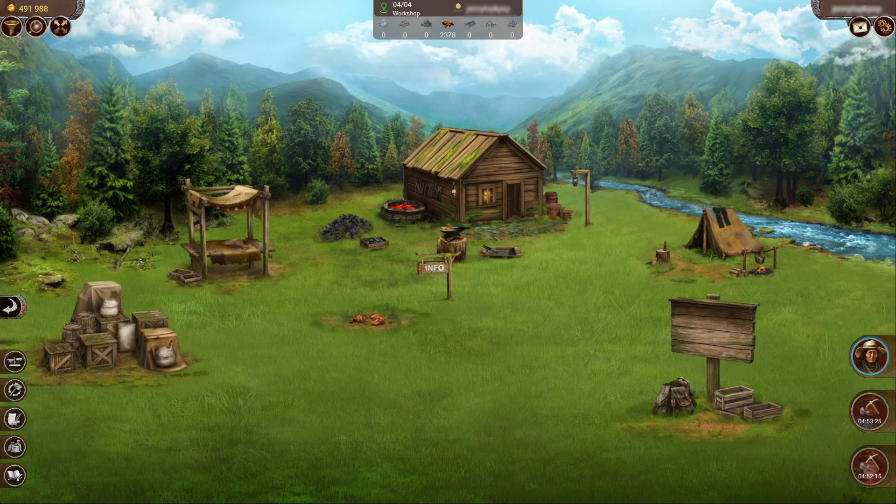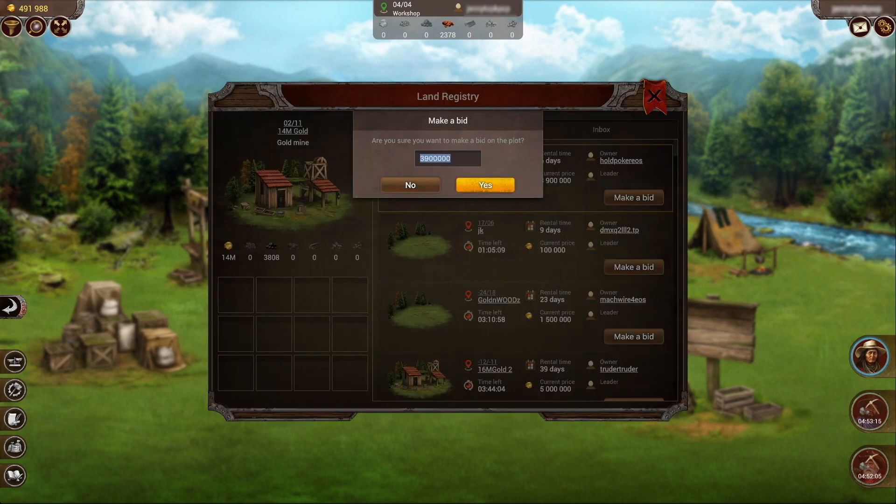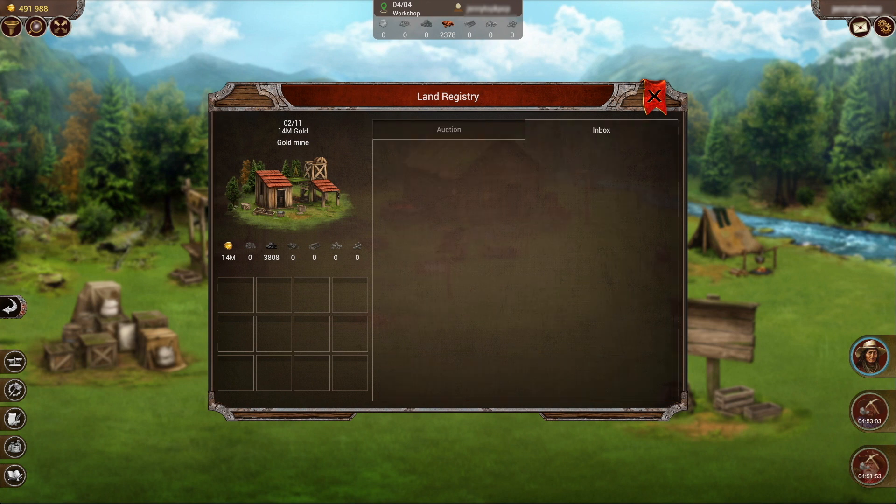If we go out, there's a little icon in the middle at the bottom left. Here you'll see the auction tab — all the properties up for auction are listed. You can click on make a bid and click yes if you want to make a bid at that current asking price. The inbox tab is where you'll see any requests from people to pass on their plots to you, and you can see the specifics and move on from there.